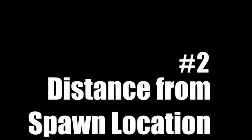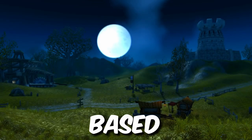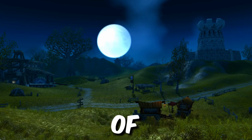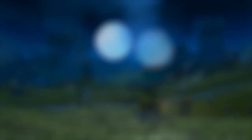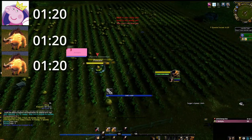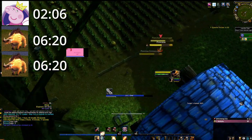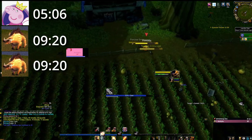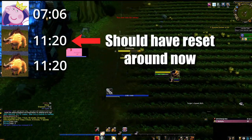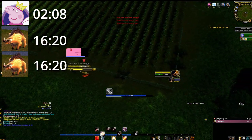Number two: distance from spawn location. A lot of people think mob leashing is based on distance — this is sort of the case, but not exactly. As explained earlier, it's a timer based on mob level. However, regardless of how you interact with a leash timer, it will never reset if you are too close to its spawn location. This distance seems to vary between 15 and 31 yards. Most mobs have a 31-yard leash range, very few go to 15, and some had a 20.